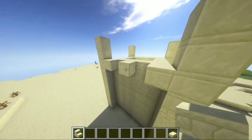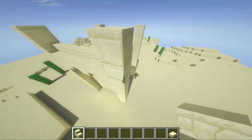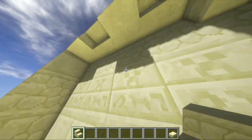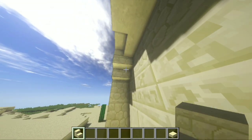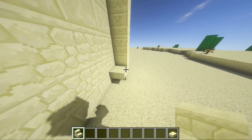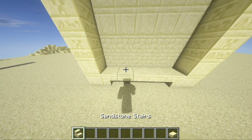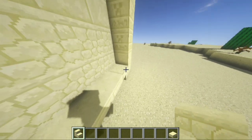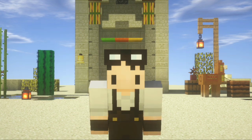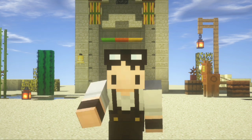Now place more stairs on the top of those blocks like this. We are currently working on the sides of the house. After, place a stair under the corner blocks like so — it should look like the letter M. Also add upside-down stairs here in each bottom corner and sandstone slabs across like so. Now add another stair on top of the upside-down one and it should look like this. Remember, we are currently working on the left and right side of the house.